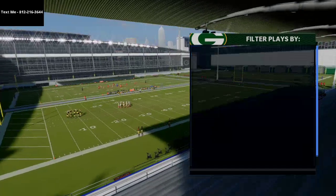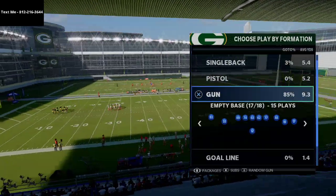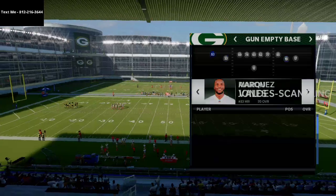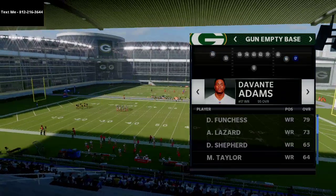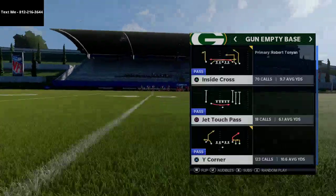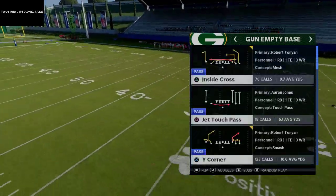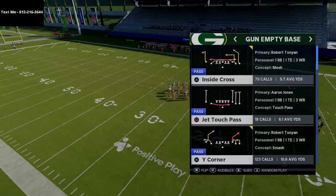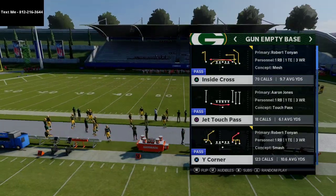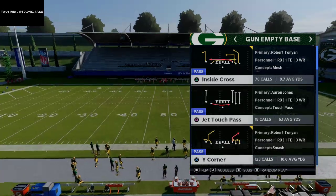Basically what they're going to do is put their outside safeties in purple zones. What we're going to do is put our best wide receiver — Davante Adams for the Green Bay Packers — on the right side of the screen. We're going to come out in this play called Inside Cross, a very specific play from the Arizona Cardinals playbook, which has a really nice post route on the right-hand side.